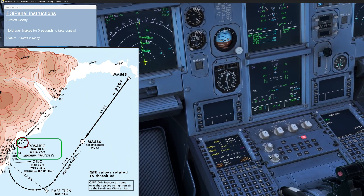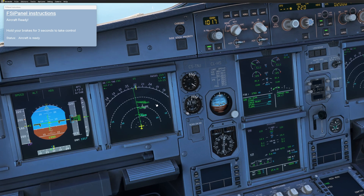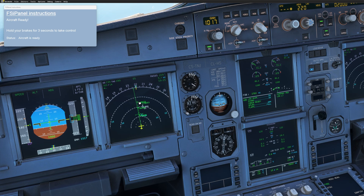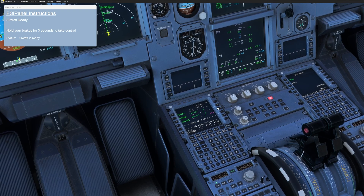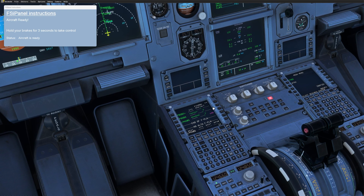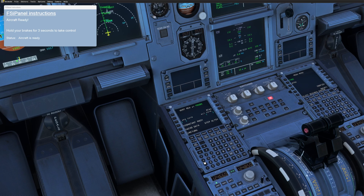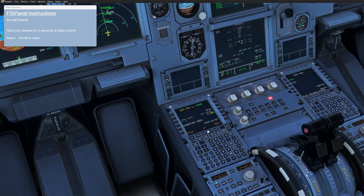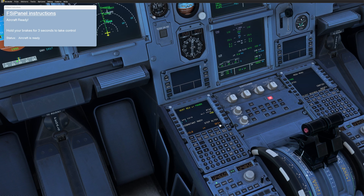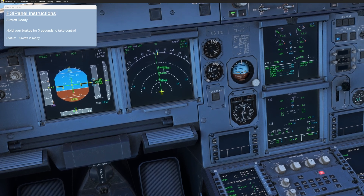Now if we activate this, we can see what we have in the box. You can see we are going all the way to the end of downwind here where we turn base. For this waypoint Papa Bravo Delta 03, which is in fact Rosario, we could insert an altitude constraint — minimum 460 feet. So I'll go 460, descent. Insert. Perfect.